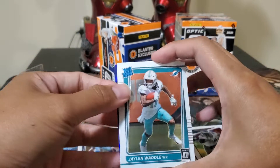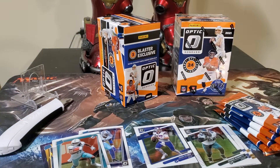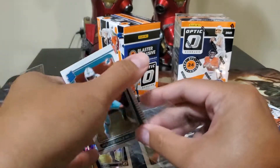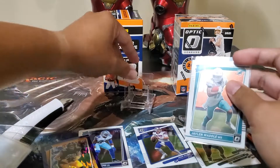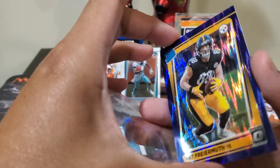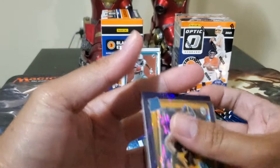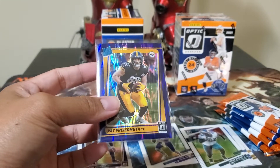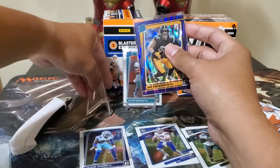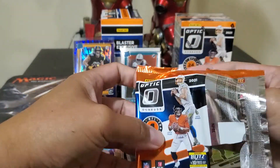Jalen Waddle base — nice! And we got a purple. Our first color is Fire Mossé, and our first rookie that deserves a sleeve — Jalen Waddle base. I love the purple shot; it seems like a dark blue kind of color but it's purple. At least it's guaranteed that every color parallel here is a rookie — I hope I'm not mistaken. That's our first color rookie. I hope these two boxes are worth it.